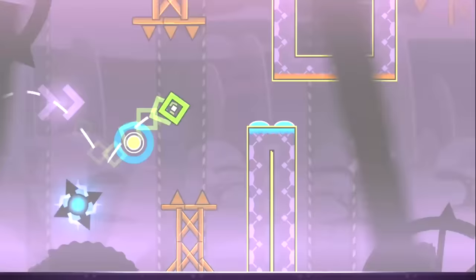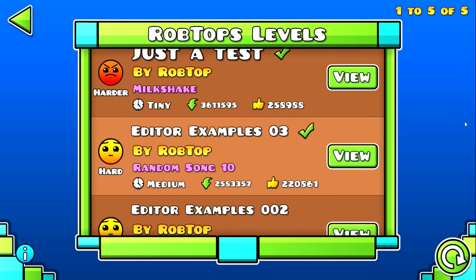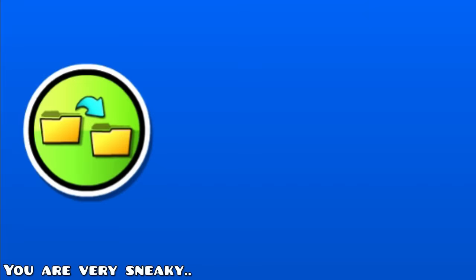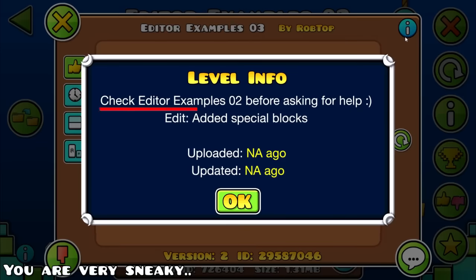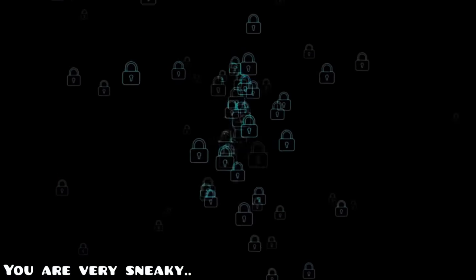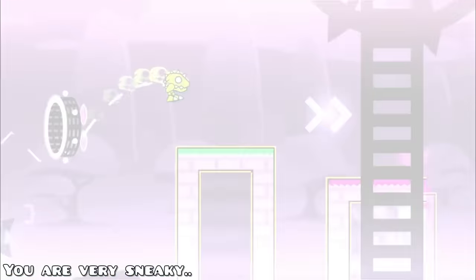Let's talk about secrets so hidden that only a few select people knew about them. One was specifically made by RobTop in one of his levels, and barely anyone who sees the message understands what he's trying to say. We need to look at Editor Examples 03 — a level that shows and explains various game features, and seems to have nothing hidden. But there is something odd in the description: it says "check Editor Examples 02 before asking for help and edit edit special blocks." RobTop, with his coding knowledge, left a secret message in code in the description. Data miners translated it and uncovered the message: "you are very sneaky, you found me" — an easter egg he put there a while back.